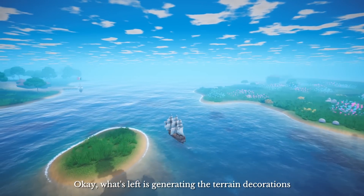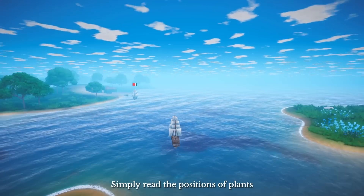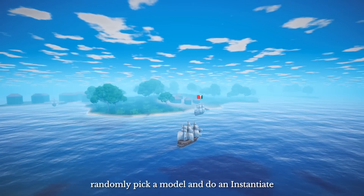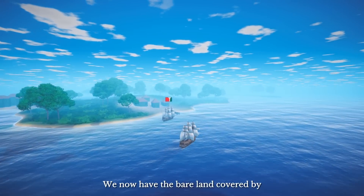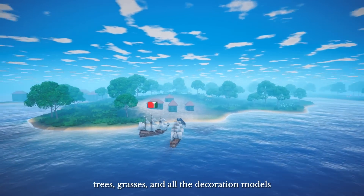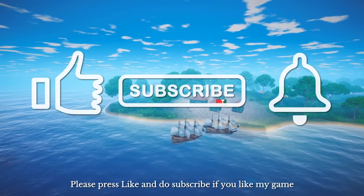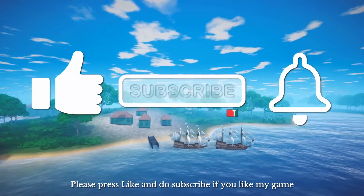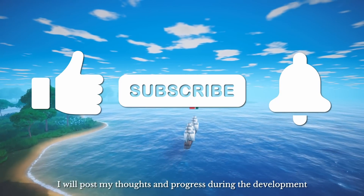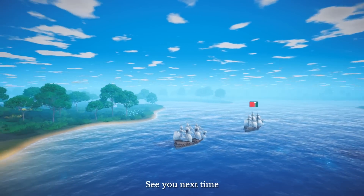What's left is to generate terrain decoration based on the world data. Simply read the positions of plants, randomly pick a model, and instantiate it. We now have the bare land covered by trees, grasses, and all the decoration models. Please press like and subscribe if you like my game. I will post my thoughts and progress during development. The link to the game is in the description. See you next time.